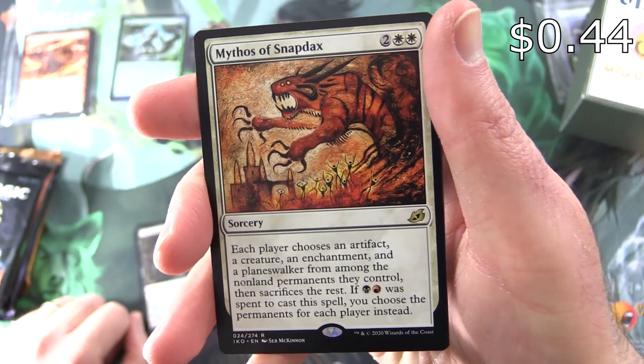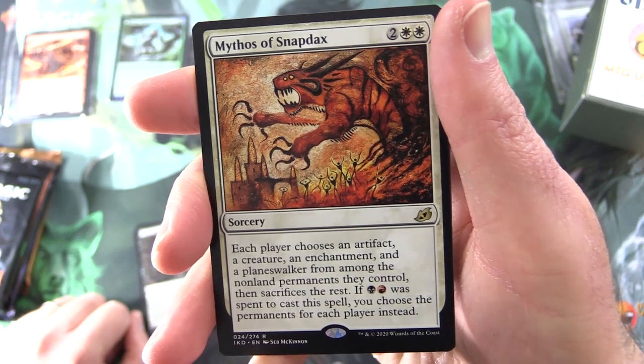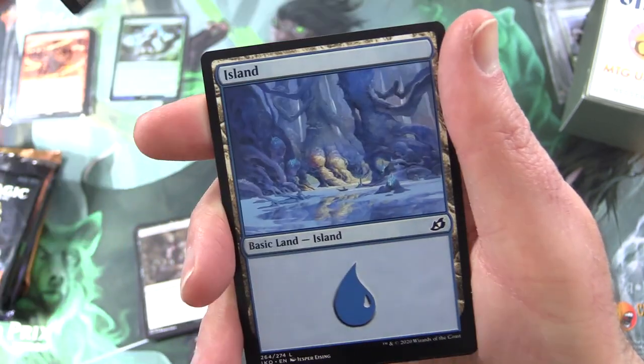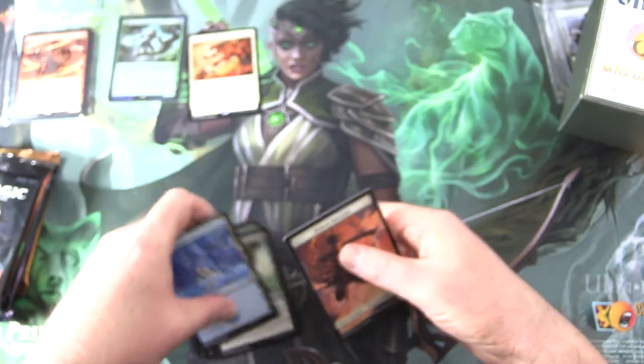Sorcery for 4. Each player chooses an artifact, a creature, an enchantment, and a planeswalker from among the non-land permanents they control, then sacrifices the rest. If black and red were spent to cast this spell, you choose the permanents for each player instead. Fantastic — Seb McKinnon artwork there. And then the Island and Human Soldier token.